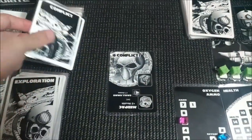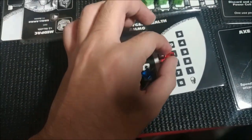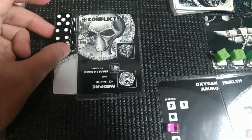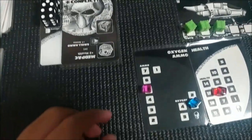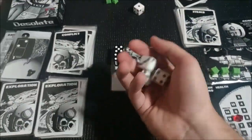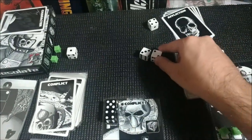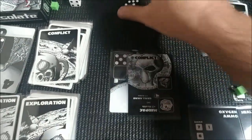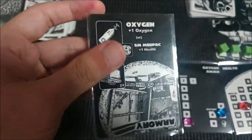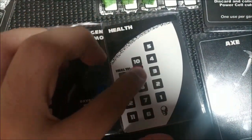Conflict — this is a hard enemy, five strength, three damage to us. He has nine health total. I'm going to roll three dice. Seven, eight, nine — wow, the perfect roll! He's dead! Let's get that crate — one oxygen and one health! Now we are good to go. One oxygen means we're good for one more round.